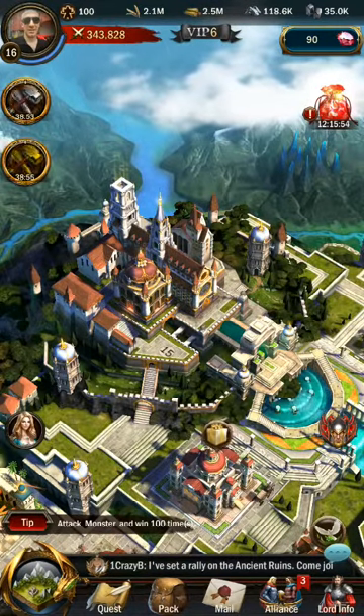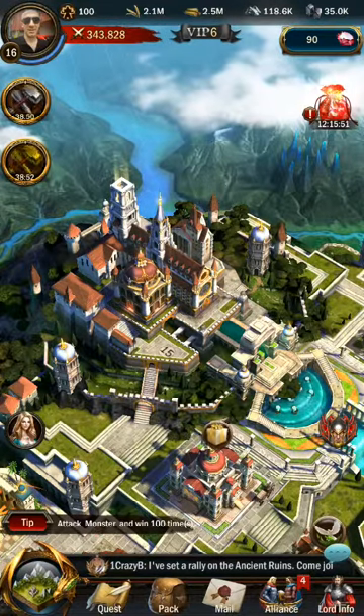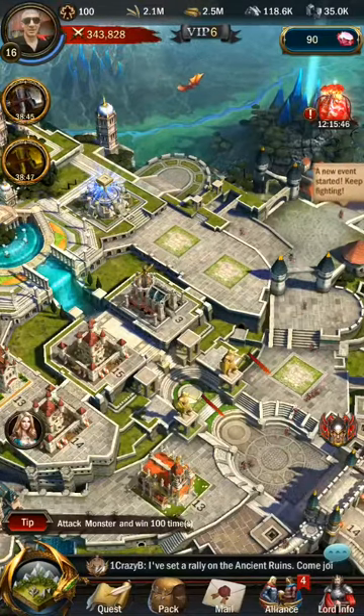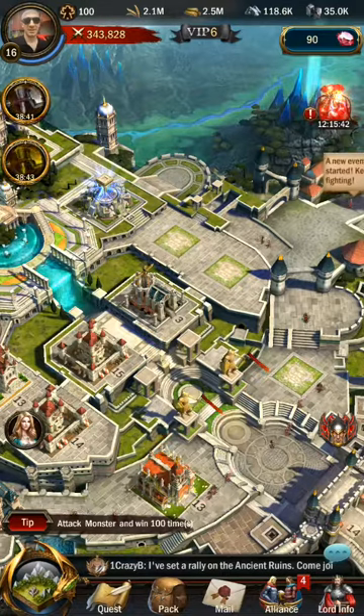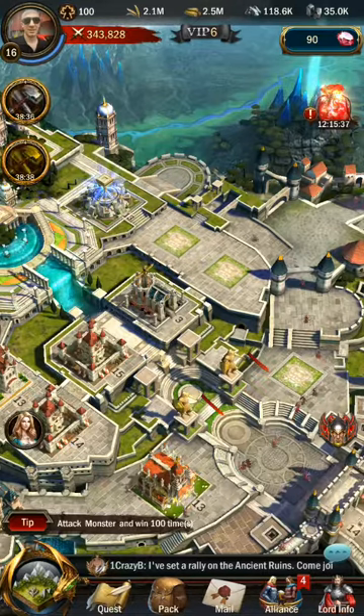Gems is the only type of resource which you cannot gather from your city map because you don't have a relevant building for it. But you can gather them from completing certain quests on the realm map and through buying them, which we will cover later.